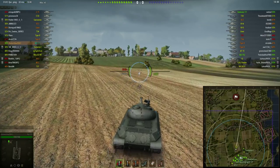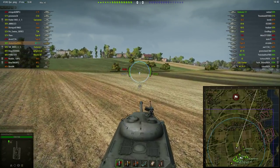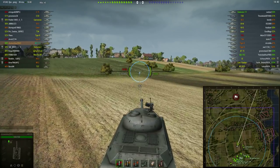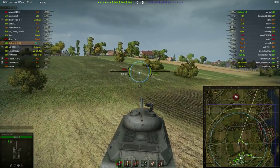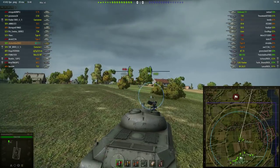Hello everyone, and today we're taking a look at the WZ-111, the Chinese tier 8 premium heavy tank. It is known for its ability to travel at the same speed as some slow mediums.